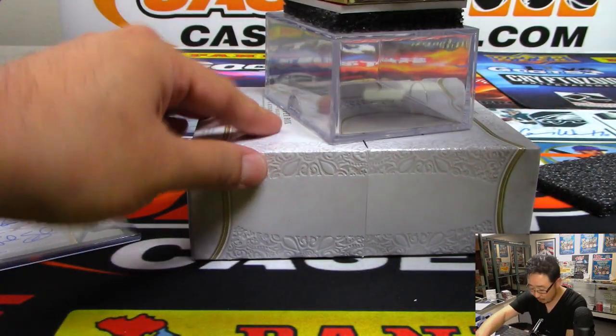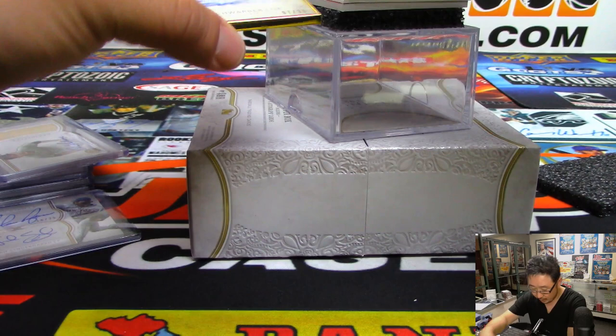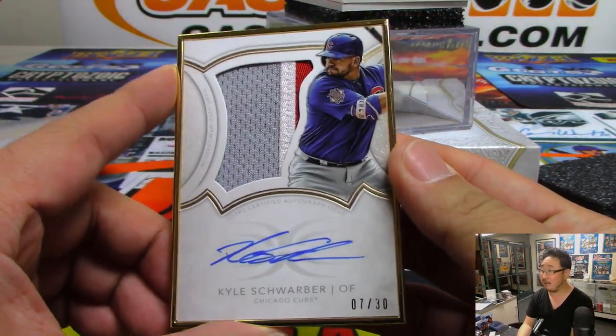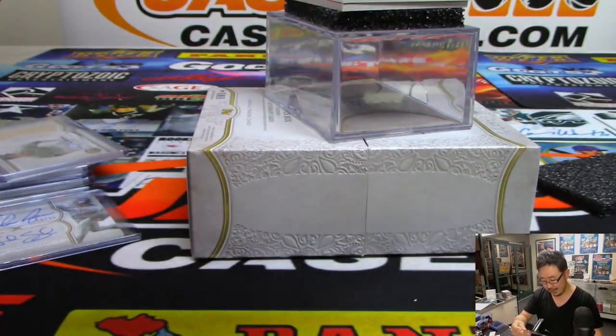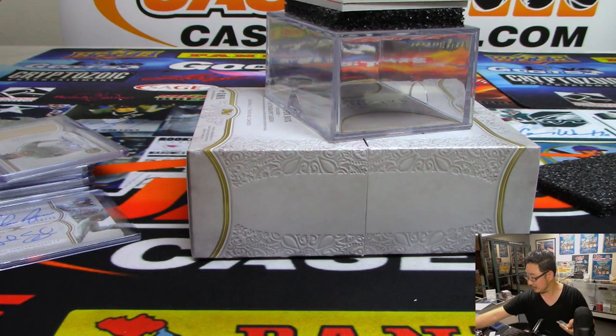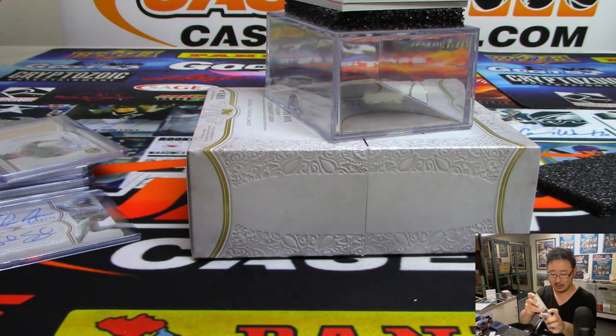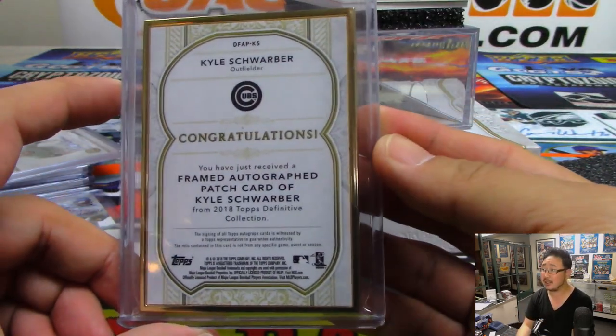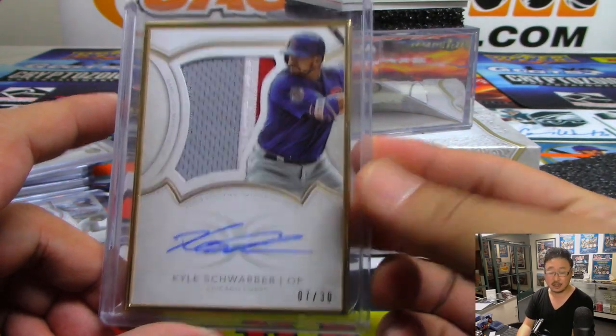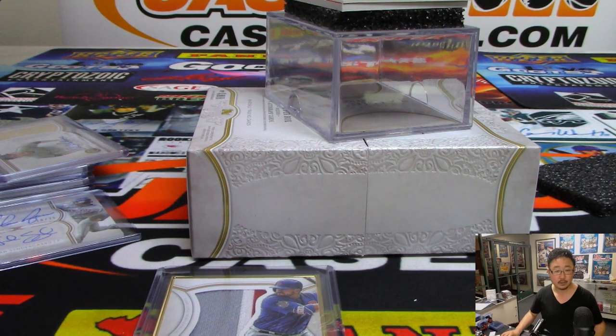Gold frame and then the one-of-one — the red should be a one-of-one. Kyle Schwarber, nice — seven out of 30. Three-color patch and autograph. He's thin now — Kyle Schwarber can play some sick defense, making starts against lefties. Nice patch, nice autograph, nice gold frame. Kyle Schwarber goes to Garrett Strauss — congrats!